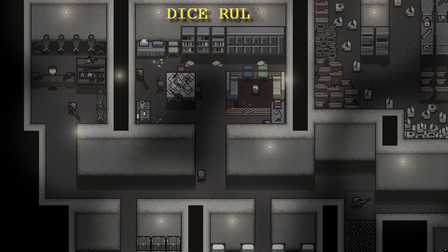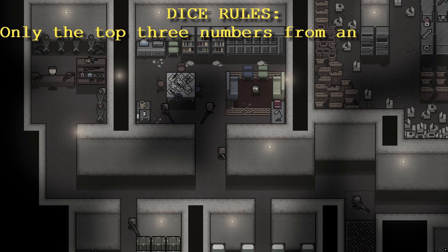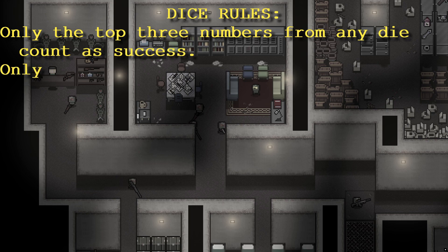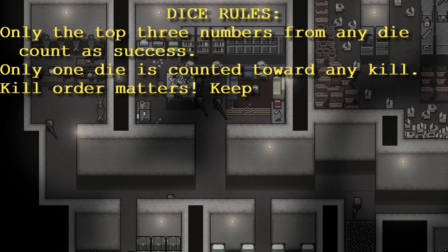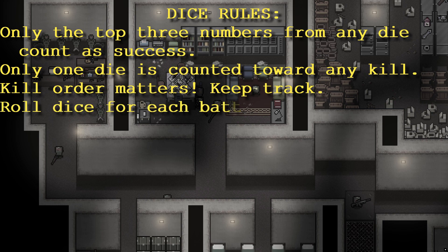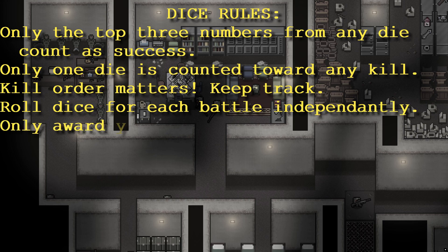As for the dice roll, only the top three numbers from any given die are counted. Only one die is counted for any kill. Kill order matters, so keep track.